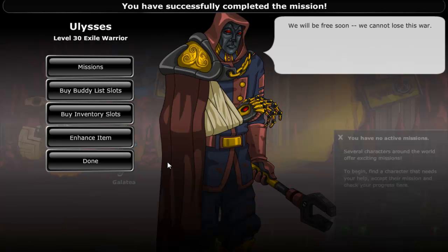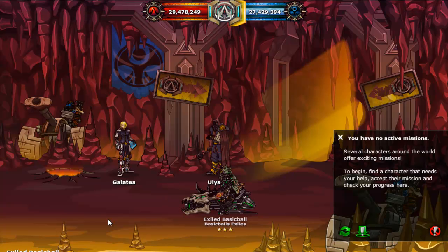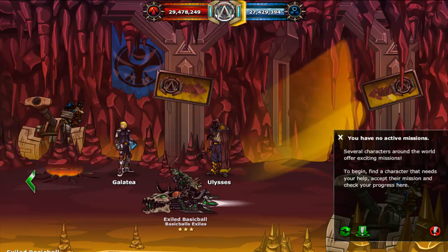Completing this mission will also open a new quest chain, which is the Saint Alban family quest chain. You start off the Saint Alban family quest chain by talking to Selina.